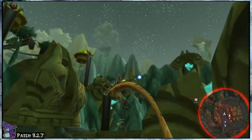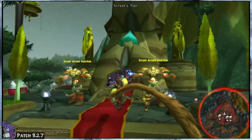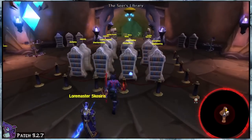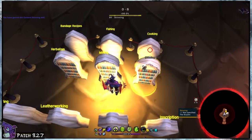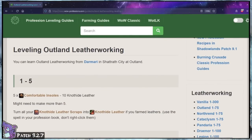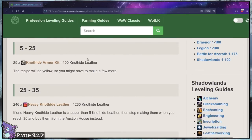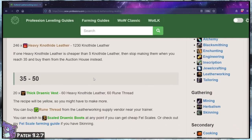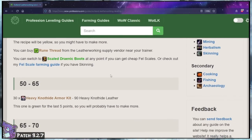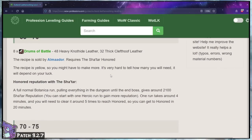Once you have bought all the materials from your list, get yourself over to that expansion's trainer — the guide should tell you where they are. Once there, learn your profession and begin following the next steps in the guide. Each section will tell you what to craft, how many to craft, and what level your profession should be for each section. Make sure you read the notes for each section because some professions have RNG elements, so you may need more materials if you're unlucky. The writer is also really good at noting anything quirky you should know, like some guides wanting you to buy profession recipes from other trainers — so keep an eye out for that.